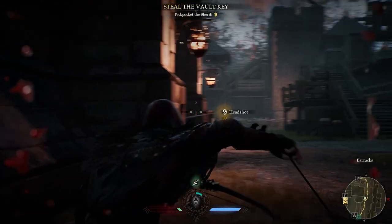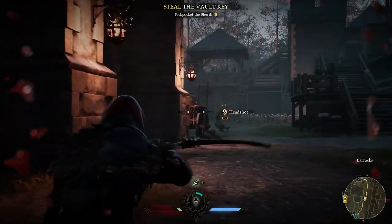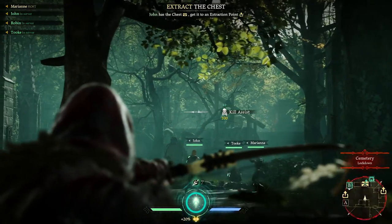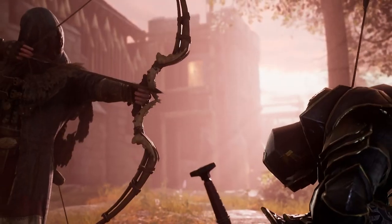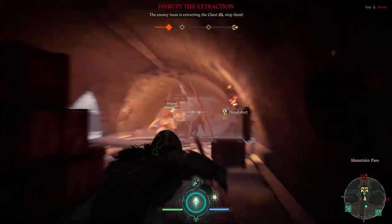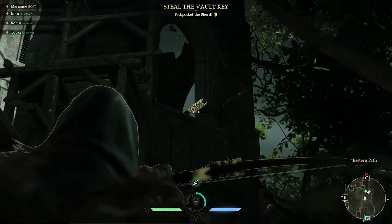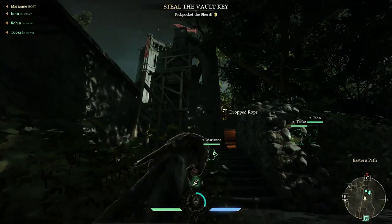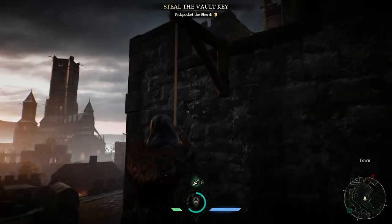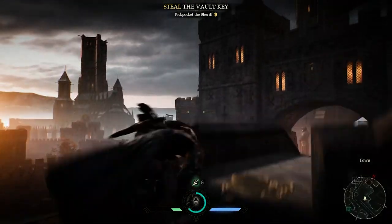The Ranger specializes in taking down foes from a distance, preferably before they even know he's there. Mastering the longbow is vital when providing cover for your team or pulling off game-winning headshots at critical moments. The bow can also be used to shoot down climbing ropes from afar, letting you or an ally scale the walls and avoid more heavily guarded main entrances.